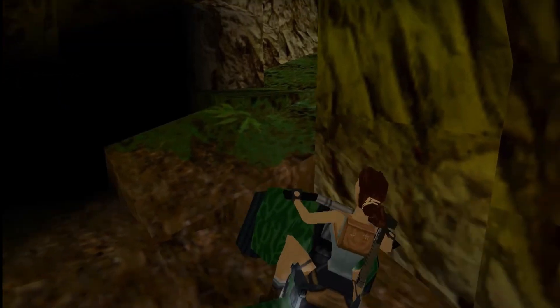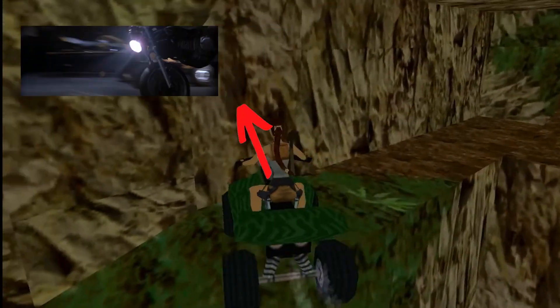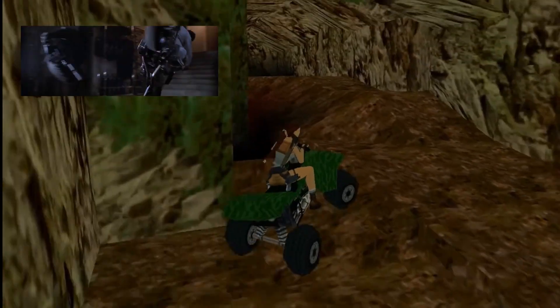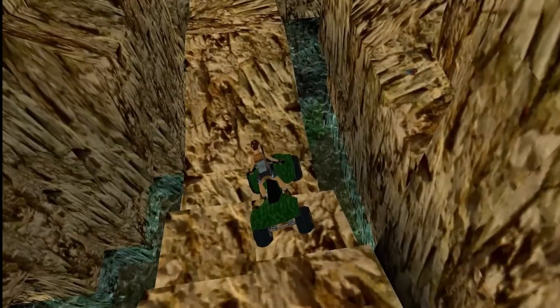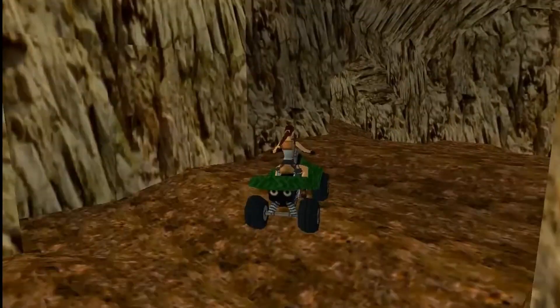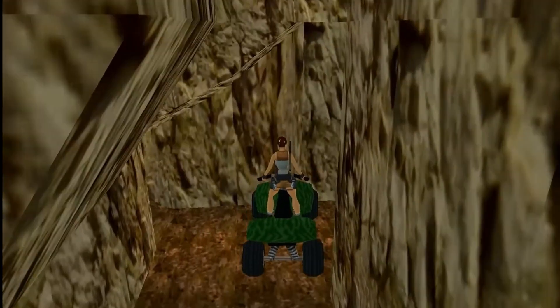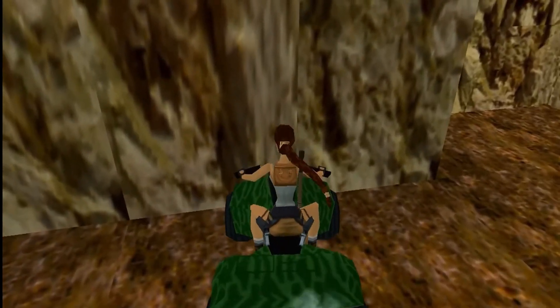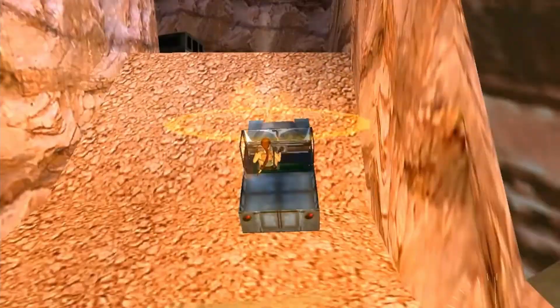In the movie, we can see a quad bike that is a reference to Tomb Raider 3, where you can drive one in the main game and in Lara's home. You can also see a Jeep in that part — this could be a reference to the Jeep that we use in Tomb Raider 4.